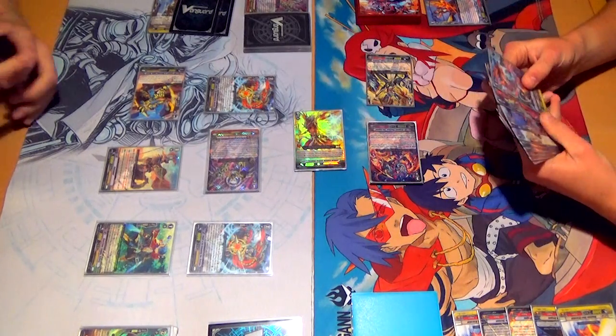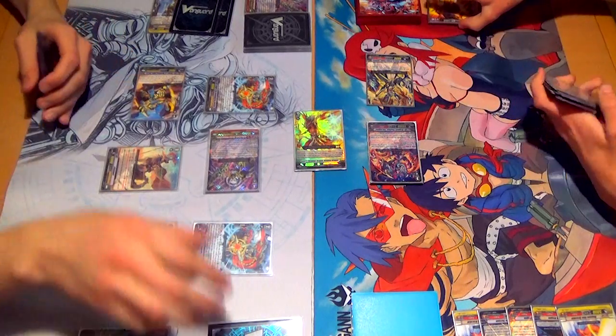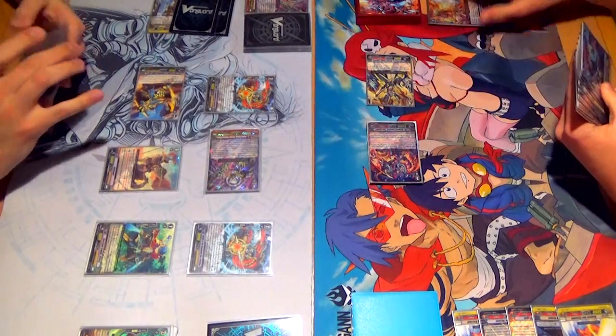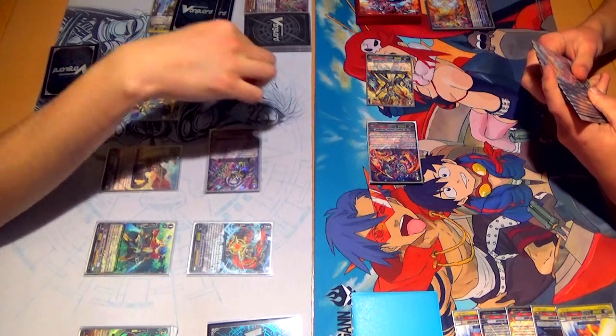Okay! Perfect guard. There we go. First — there's that PG. Second. Third, no triggers. Good. My Vanguard's sitting at 21. So this got the plus 10, plus 3 — that's going to be 22 to Van.